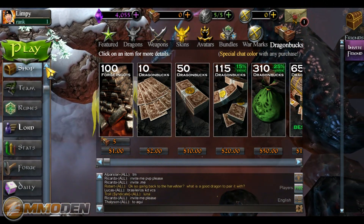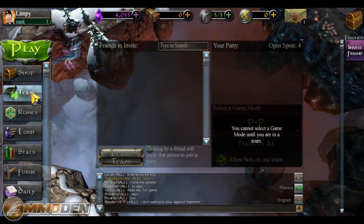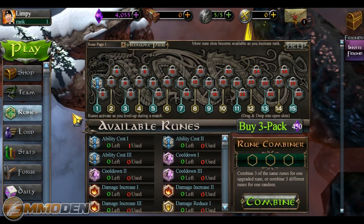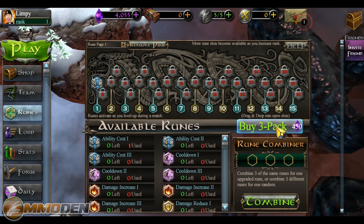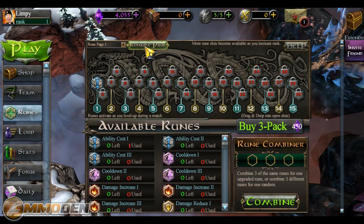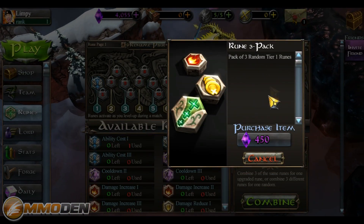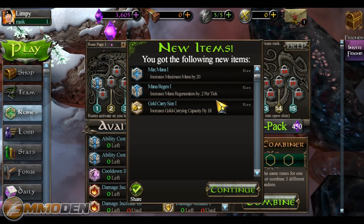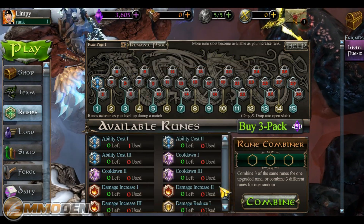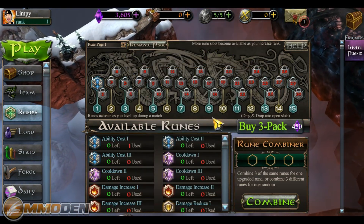Going down this side of things — that's the shop — and you can look at your team, set up your team, build the team, join a team, and things like that before you get into a match. Then you've also got runes. The cool thing about runes is you can buy three packs for 450 gems, so we're going to go ahead and buy another three pack. These are random tier one runes. We got max mana, max regen, and a gold carry size.